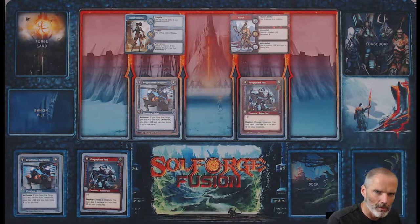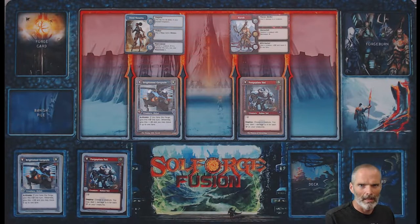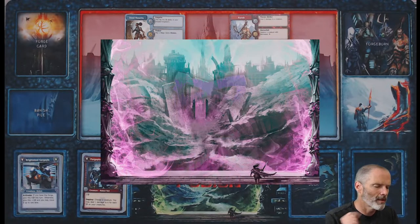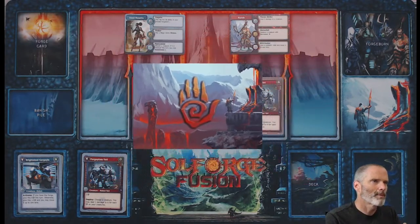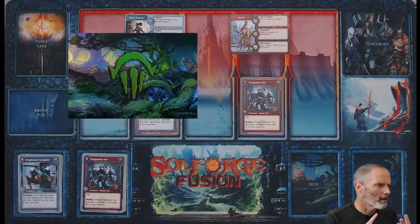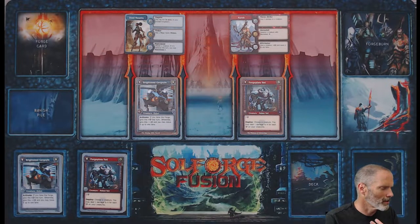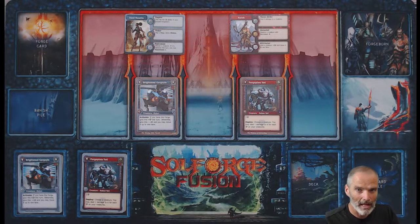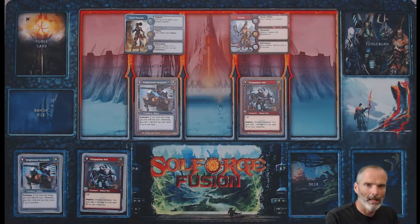What is SoulForge Fusion? SoulForge Fusion is a quasi-collectible card game in that each booster kit you get comes with four half decks, and those four half decks are made up of four different factions. You have the Necrium, the Tempus, the Uterra, and the Alloin — or the Allomancers. Those are the four different factions. You take one of each of those half decks, put them together, and you make a complete deck.